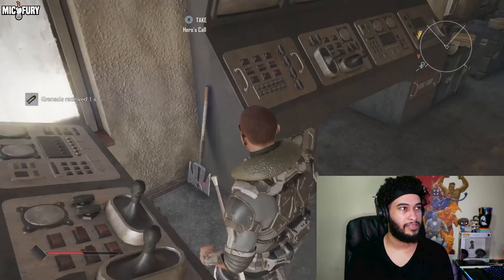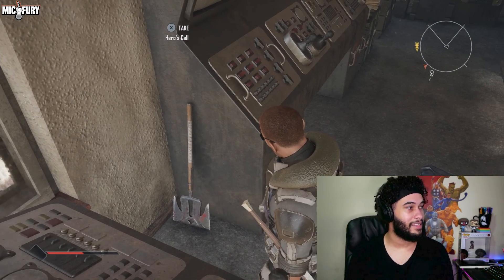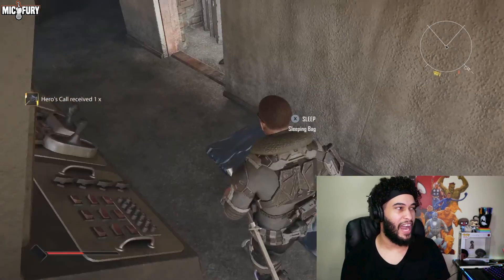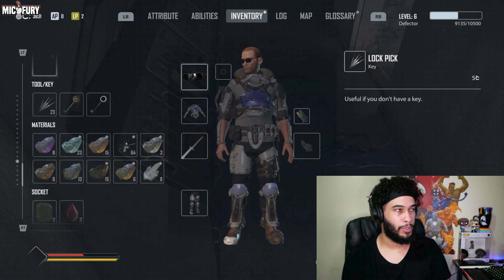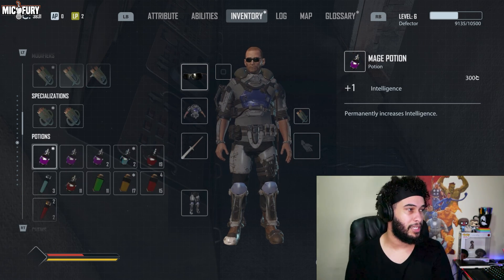Once you head inside, you're gonna notice to your left — and there you guys have it. That right there is the Hero's Call. It is a fire, three-socketed axe. Super cool, super strong. I thoroughly enjoy using it — it is one of the best in my personal opinion.